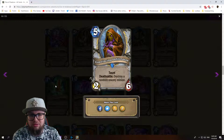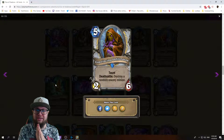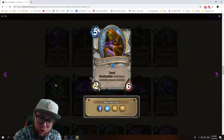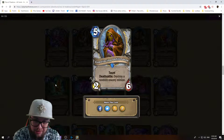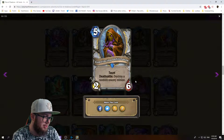Convincing Infiltrator: five mana 2/6 priest minion — taunt, deathrattle destroy a random enemy minion. It's like those really big annoying statues or drakes that used to infuriate us. You destroy this and it destroys a random enemy minion — that is already a powerful effect. And it has taunt. Five mana 2/6, dies somewhat easily, doesn't do a lot of damage, but good deathrattle — good card.